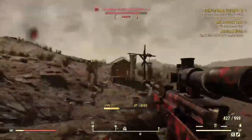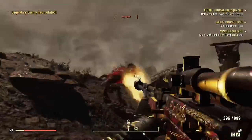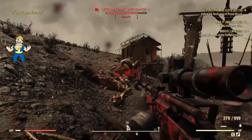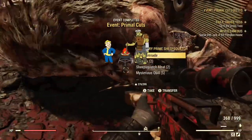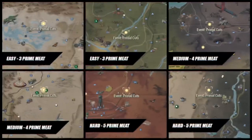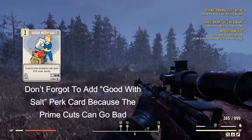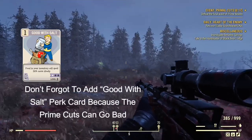You'll use the Primal Cuts at Gram's Meat Cookout, which is another event where you can trade them in for legendary script. Each piece of Primal Cut equals one script. Not all events are equal — the harder the location, the more Primal Cuts you'll get. This is a great way to farm legendary weapons and XP.